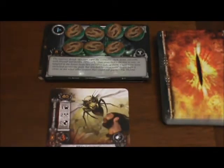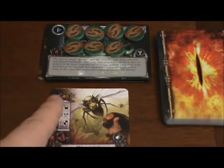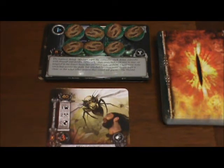We're now moving into the third phase, the Questing Phase. As you can see, we have 7 Progress Tokens on our quest card. We need one more to complete that first card so we can move on to the second. In the staging area, we currently have the Hummerhorns. They will drop down and engage us once our threat reaches 40.